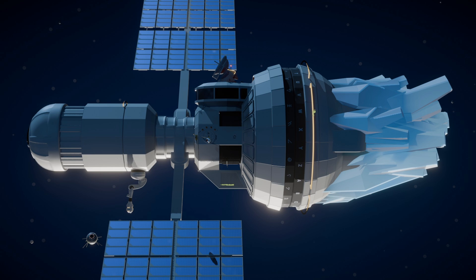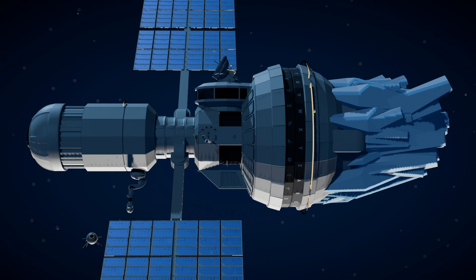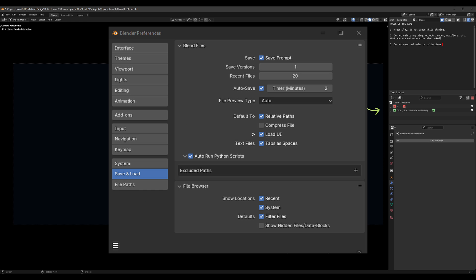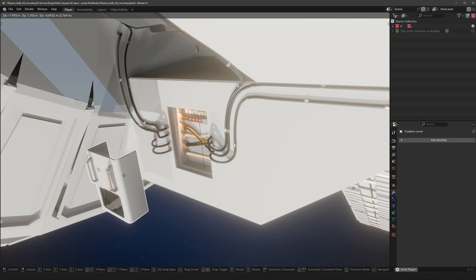There are two versions: a beautiful one and an ugly one. The ugly one is for your crappy laptop, Kevin. And when you open it up, it should look like this. If it doesn't, make sure you go to the preferences and turn on Load UI, so it loads the UI that comes with the file — that's very important. And you're very welcome to record yourself playing, if you're comfortable sharing your particular intellect with the world.